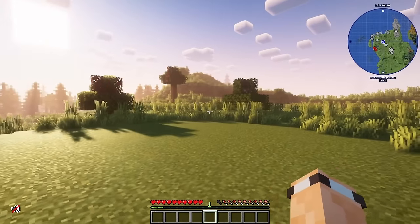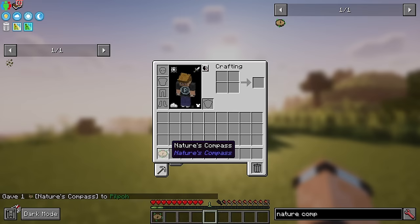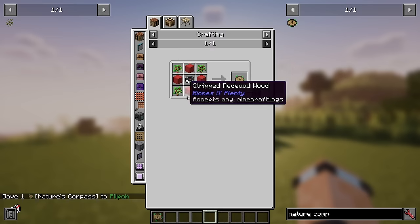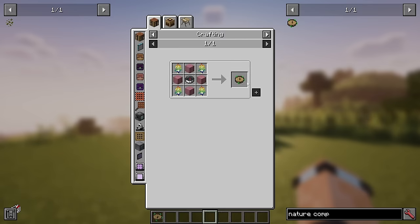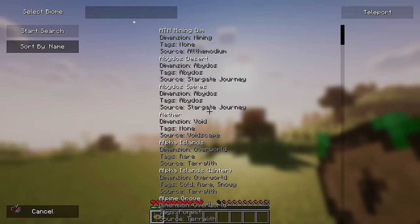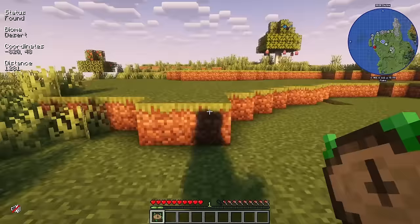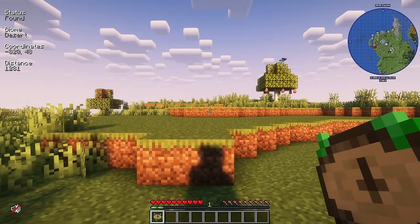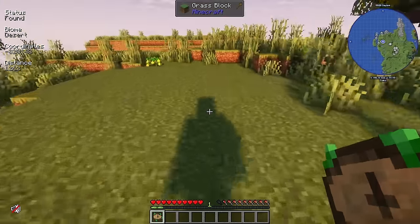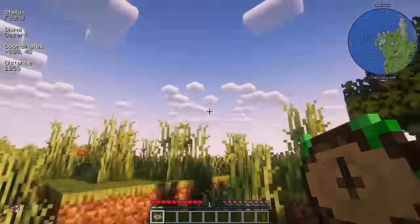Next up is the Nature's Compass - the MVP of the entire pack in my opinion. It's easy to make: some wood, saplings, and a compass. What it does is allow you to search for a biome and navigate to it. For example, searching for a regular desert tells us there's one 1,281 blocks away in a specific direction.